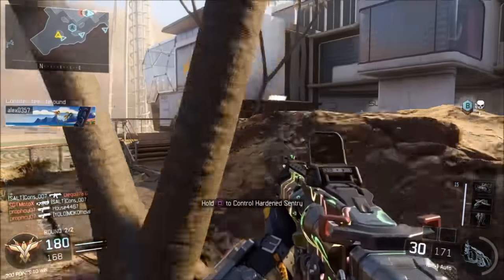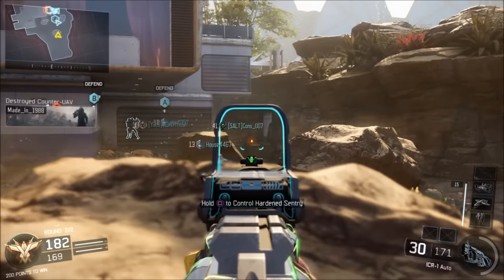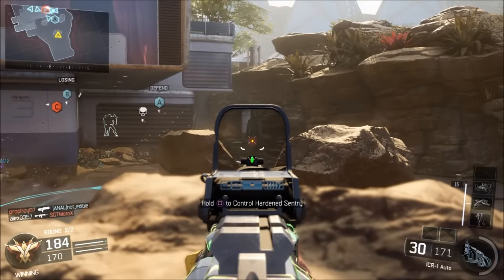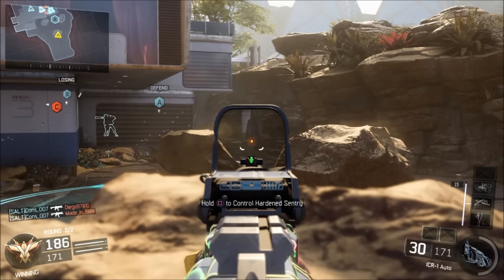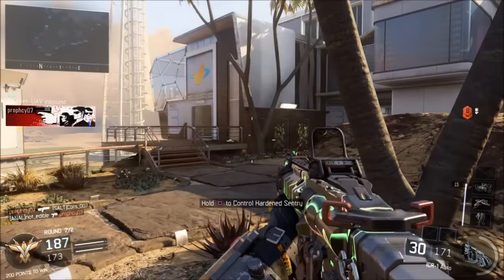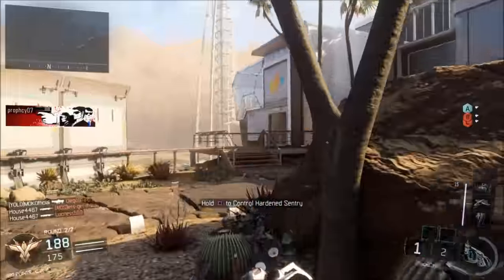We're up 178 to 168, and yes I am camping — I'm being a team player. I'm trying to hold these guys back. This rock is probably my favorite spot on this map. I'm getting hit markers with this sentry gun but no kills — come on, I only need one more kill to get the wraith out. They got B — this is going to be close. 187 to 173 — I'm not sure if we got enough points. Perfect timing — I love when they drop that care package. That's all I needed; I'm going to go ahead and put up a wraith.